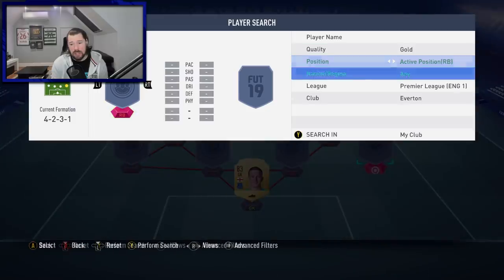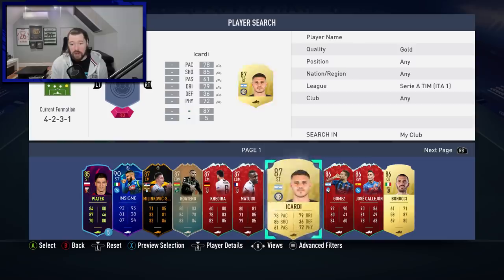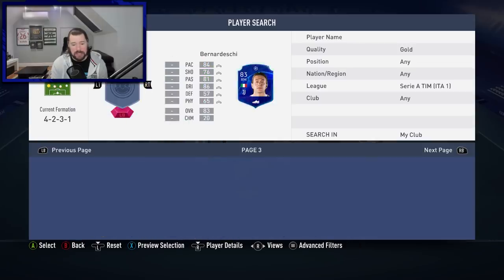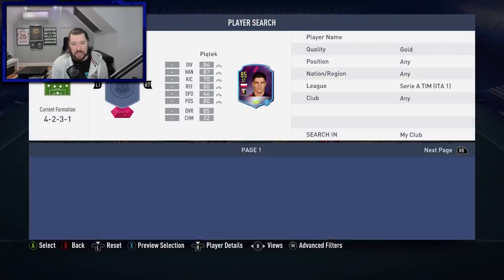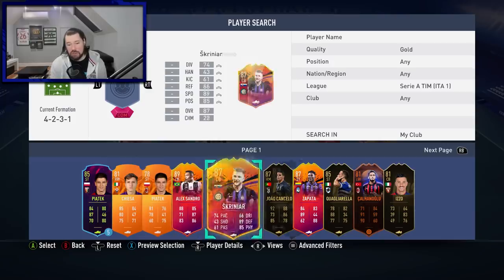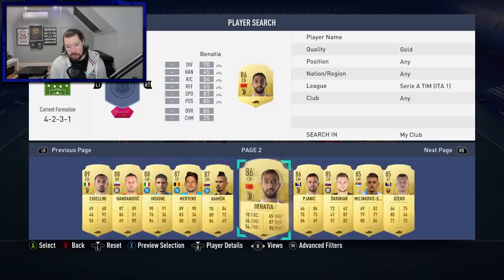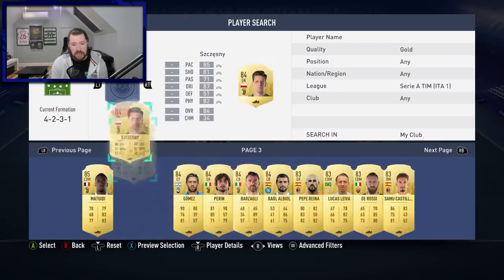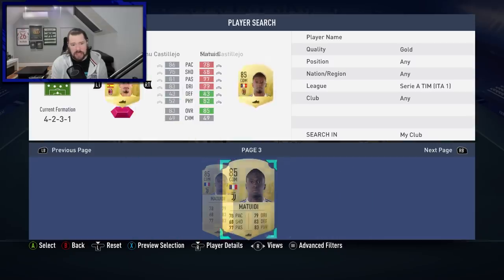We only need an 84 rated squad with this one, so let's go to the Calcio A. We'll go to my untradeables. Wow, look at all those special items — I've got a Cardi untradeable. I definitely want to only use 84 rateds and some 83 rateds in an 84 rated squad. Let's go no filter for the Serie A — Chiesa and Piatek I have, Sandro, Skriniar, Cancelo, Zapata. These are all pack-pulled as well, guys. So using 85 Skriniar and 85 Dzeko, we are already at an 84 rated squad.